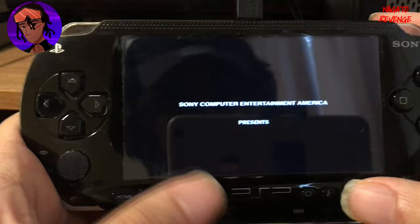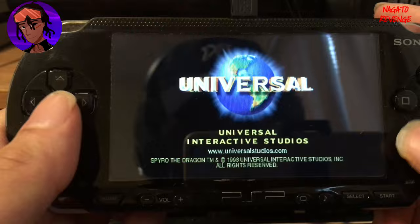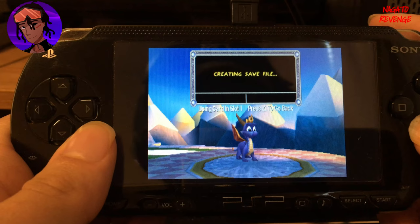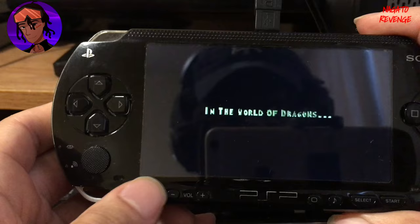If you want to change the aspect ratio, just hit the Options button — there are also other settings available. I'm going to change my view to Normal. This is essentially how you can play any backup PS1 game on your modded PSP device, which is why I still love the PlayStation Portable — you can play classic games from the PS1 or emulators like NES and SNES all on the go. If you enjoyed this video, please leave a like, subscribe, and comment any questions below. I'll see you guys next time, peace.